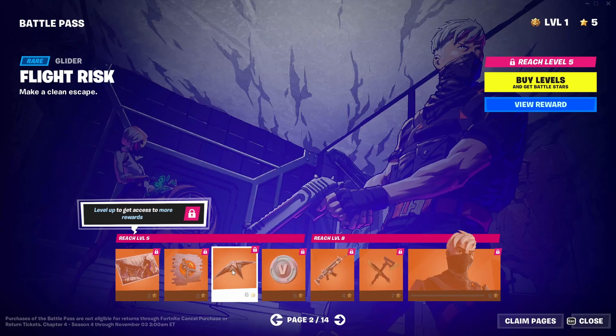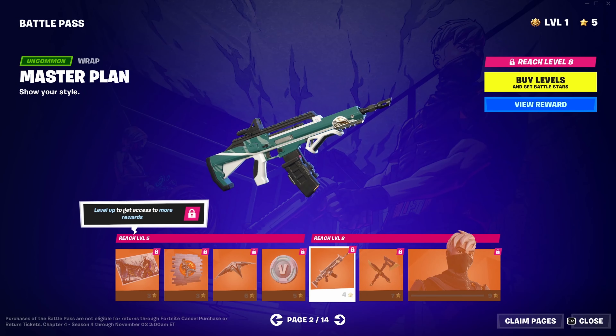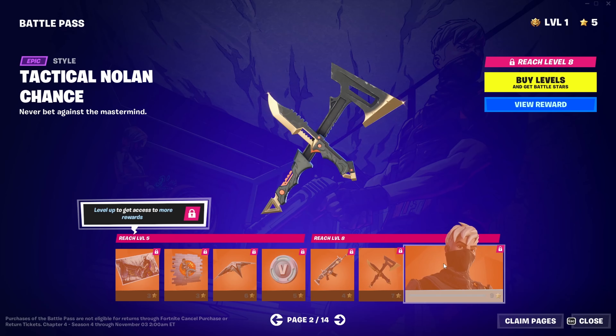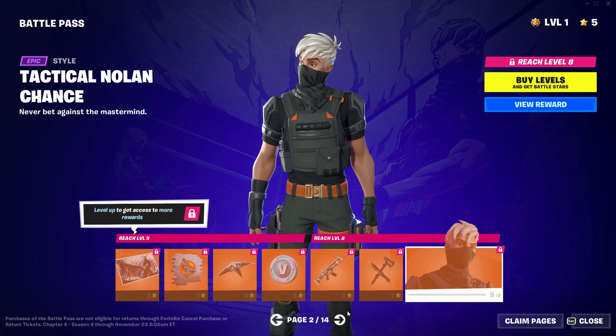Page 2. I got the glider, looks nice. Pickaxe with an edit style — that actually looks pretty good.